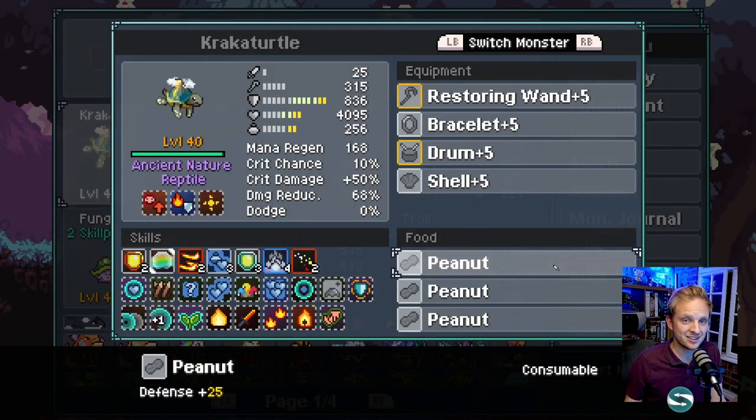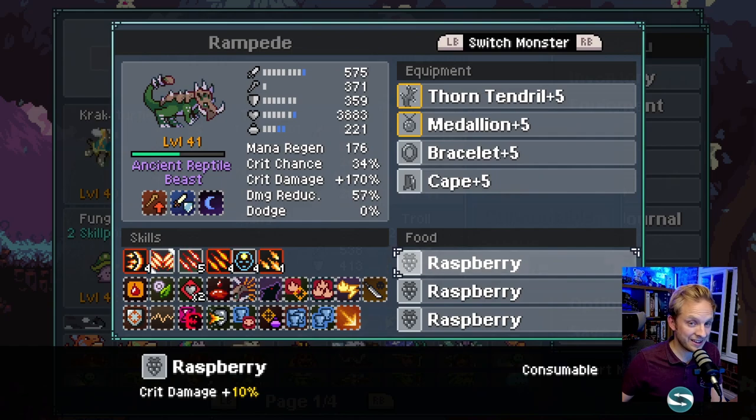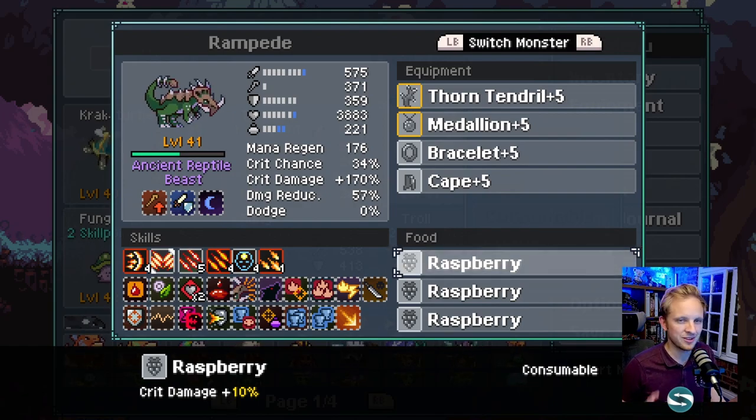Very quickly, the food for each monster: Cracker Turtle works on defense, so we give it peanuts. Tar Blob's healing runs on health, so we give it bananas. And Rampade - the Thorn Tendril runs off crit damage, so we give it raspberries for crit damage. This gives Rampade 170% crit damage, which is then multiplied by 500% to calculate the damage it does with the Thorn Tendril. It's brilliant.